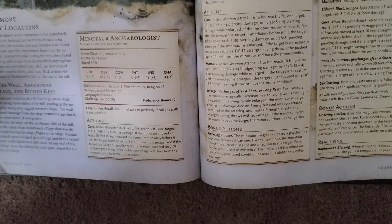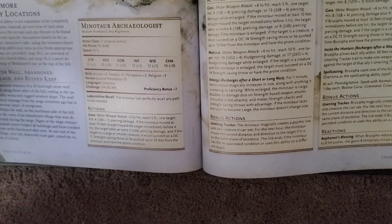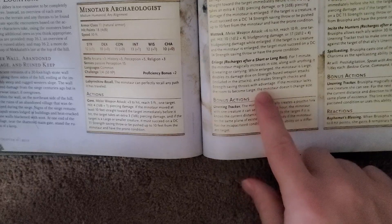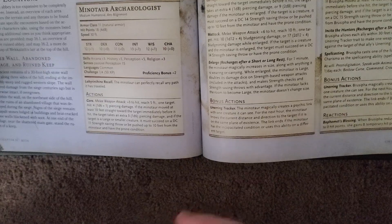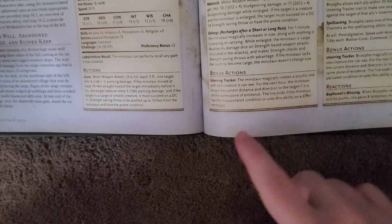They have an Amatek attack, which is very interesting — it does quite a bit of damage, 1d12 plus 4 on a hit. They also have Enlarge, which is very interesting as well, because that's something the Archaeologist doesn't have, so it must be something with their Abyssal Nature. And they also have a Bonus Action that basically allows them to track very easily. Anyway, it's kind of crazy, kind of cool.